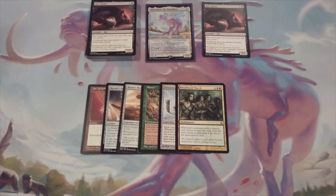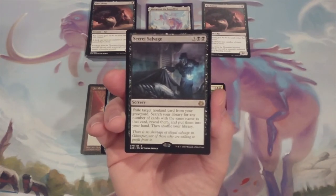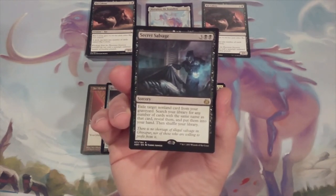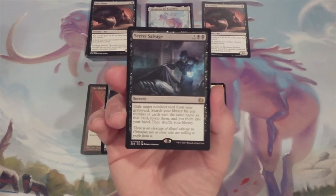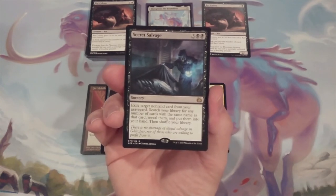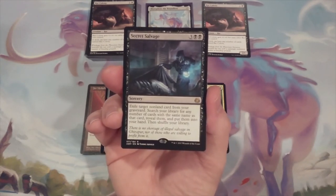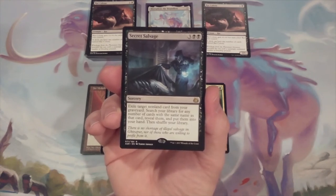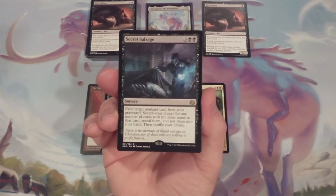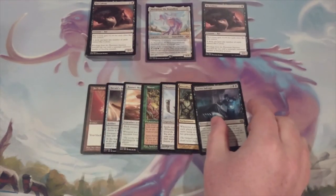Next up we have Secret Salvage from Aether Revolt — three and two black. It's a sorcery that says: exile target non-land card from our graveyard, then search our library for any number of cards with the same name as that card, reveal them, and put them into our hand. So we exile a Rat Colony from the graveyard, go through our library, and grab any number of Rat Colonies into our hand. Hopefully we have one of our CMC-reducing artifacts in play alongside Morphin, and then we just cast a ton of them — or maybe we have Allurin in play already. Secret Salvage gives us a way to get a ton of rats from our library into our hand.